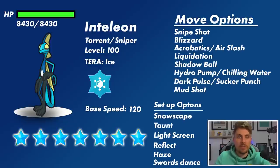Air Slash will play off its big special attacking stat, which its other moves primarily run off. It also gets access to Liquidation, and Shadow Ball is another option. Hydro Pump, Chilling Water, or other special Water-type moves are potential options too. Dark Pulse and Sucker Punch are the Dark coverage it gets, and I've thrown in Mud Shot as well because Steel types are something you'd generally think to bring to this Ice Terror Raid. Mud Shot is its only Ground-type move and it does lower your speed by one stage when it hits.